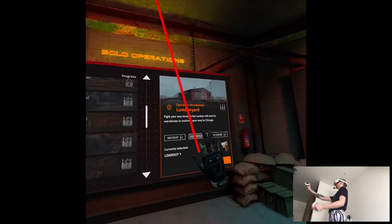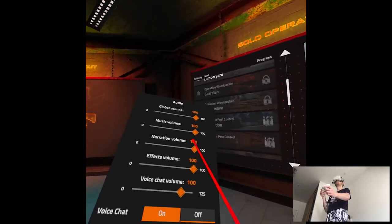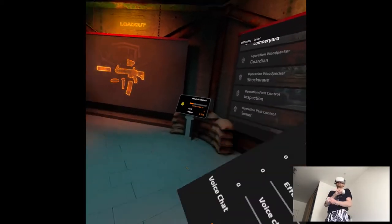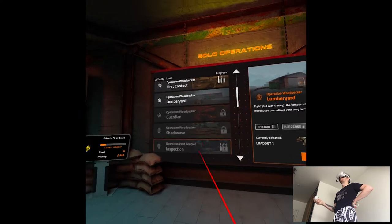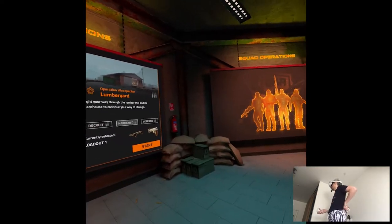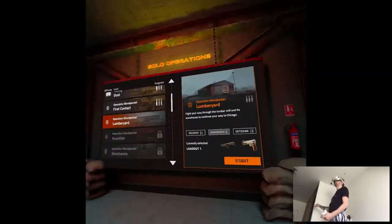This update is mostly about quality of life and graphics, specifically for Quest 2. You can finally adjust the narration volume, so you actually know what's going on in the campaign — that was my main gripe with the whole game. The most impactful graphic update went to Operation Woodpecker. I don't have everything unlocked but I think the lamp barriers map will be fine to check it out. I'm playing alone because I'm muted and can't communicate in multiplayer — thanks, Oculus.